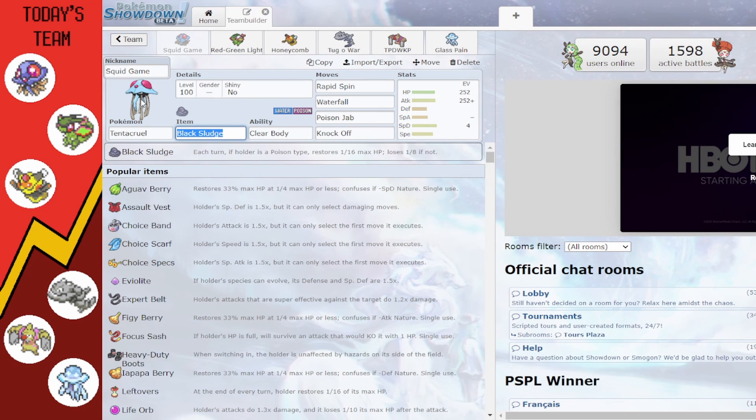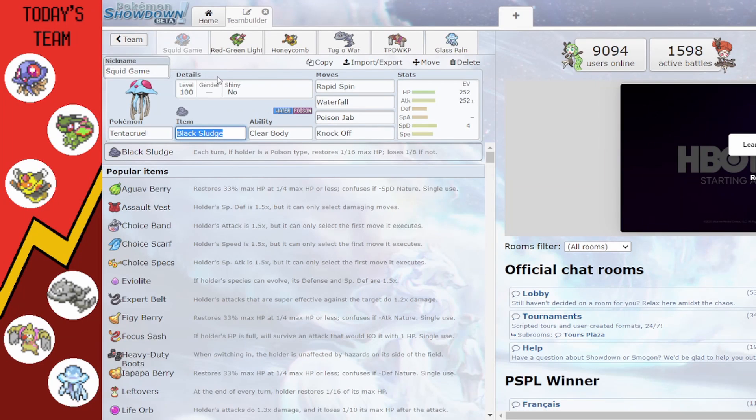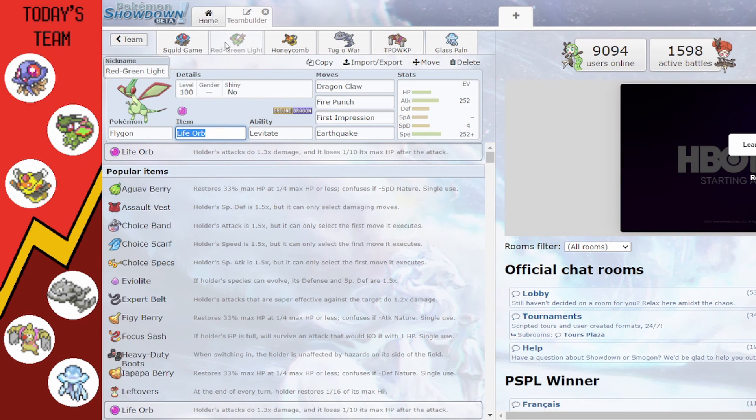First off we have Tentacruel named 'Squid Game' because it's a squid playing a Pokemon game. It's holding a Black Sludge with Clear Body, which doesn't allow anybody to lower its stats, with Rapid Spin to get rid of hazards, Waterfall, Poison Jab, and Knock Off. Running a physical set based on HP, increased Attack, and a little Special Defense.